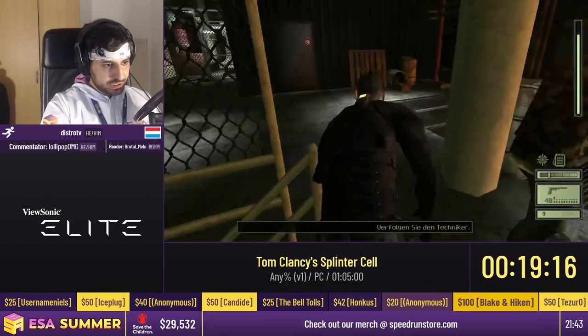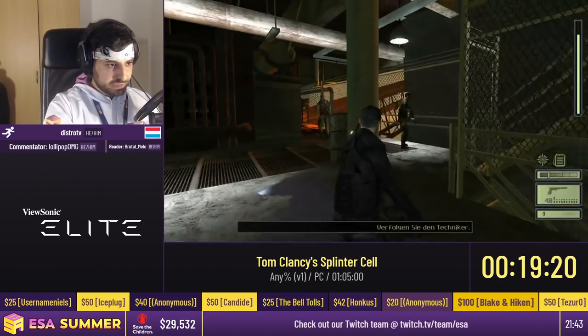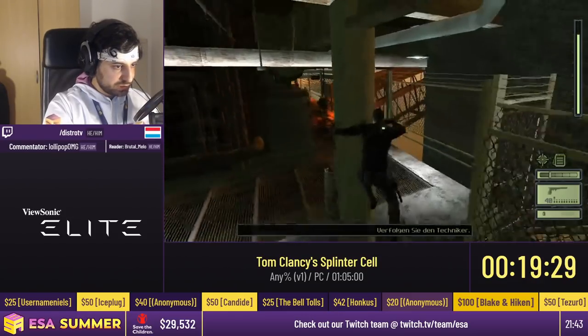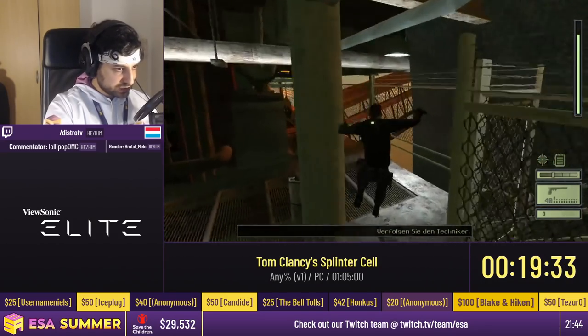We're going to attempt a trick — trying to go up here early, even though we're not supposed to be up there yet, because of speedrun shenanigans. I wait for this guard to be far enough away so he doesn't spot me when I attempt this jump. It's a very tricky one — let's see how many tries I take.